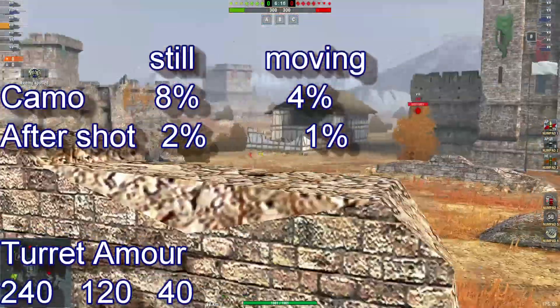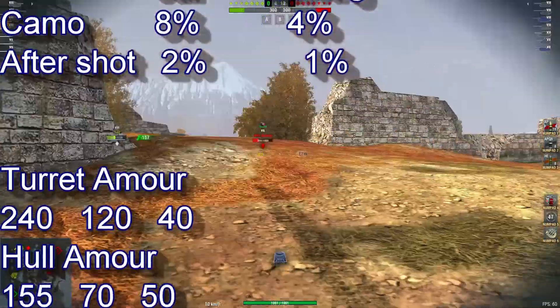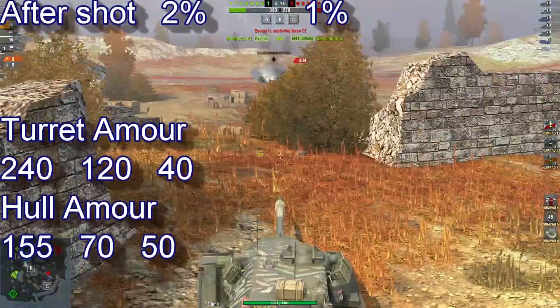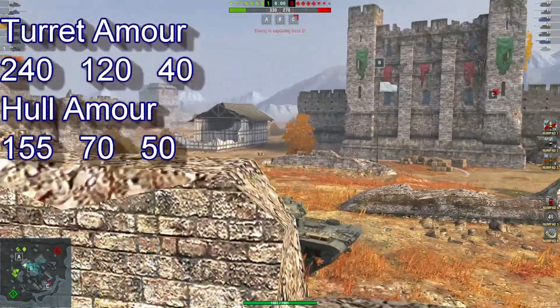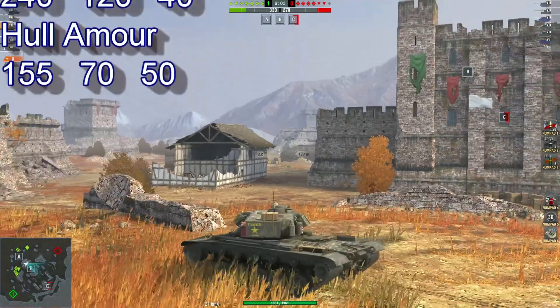Your turret armor — this is where the tank is very good — 240. Hull armor is 155. So if you get into a hull-down situation, I highly recommend it.